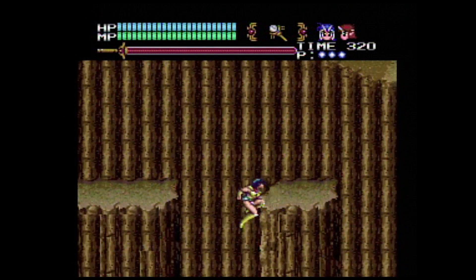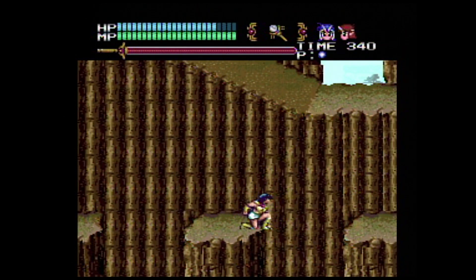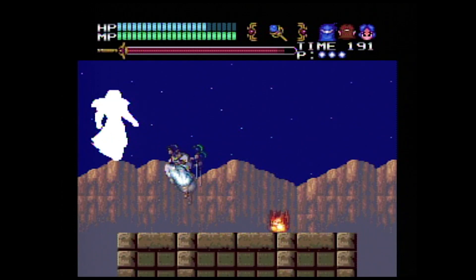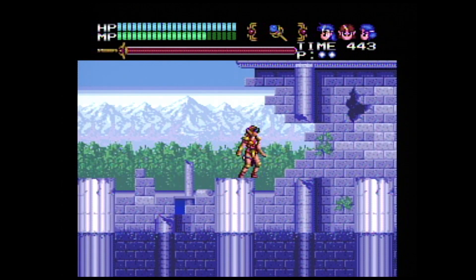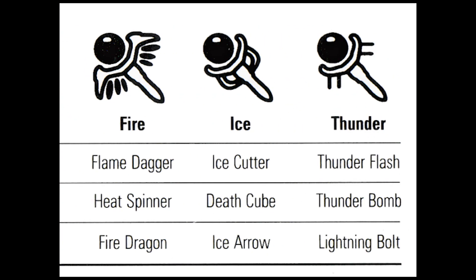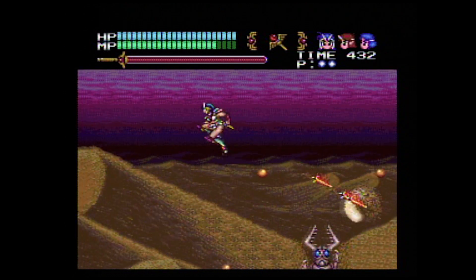Yuko can also slide this time, which is necessary to master because it not only makes her invincible but also attacks enemies. Some wide jumps cannot be made without this move. Aside from Yuko herself, you can also control two other characters who will eventually join the party. You can swap between them during play at any time, and each has her own strengths and weaknesses. Even the magic items collected — fire, ice, and thunder — are utilized slightly differently by each character.